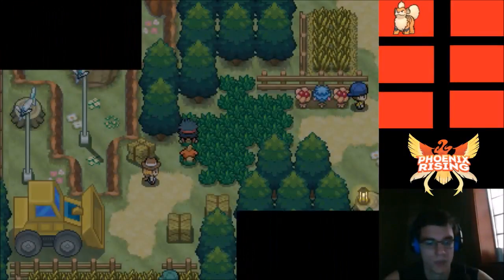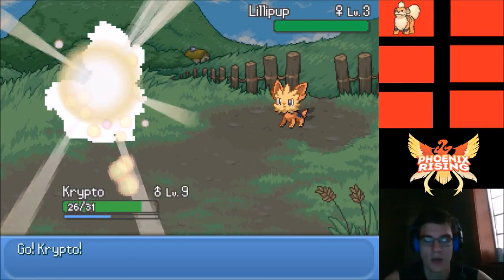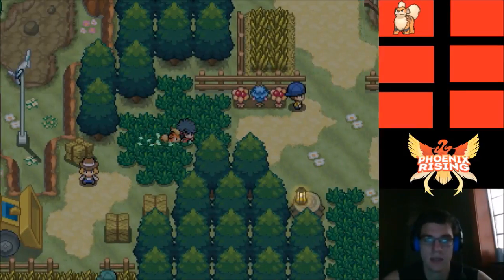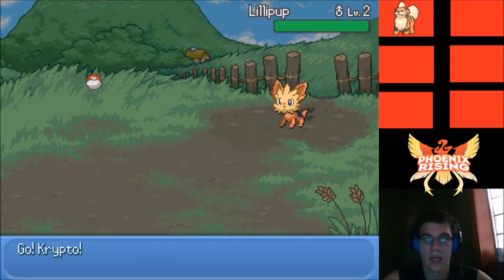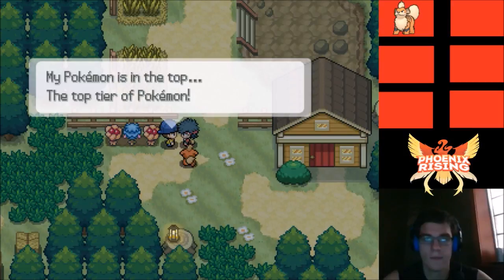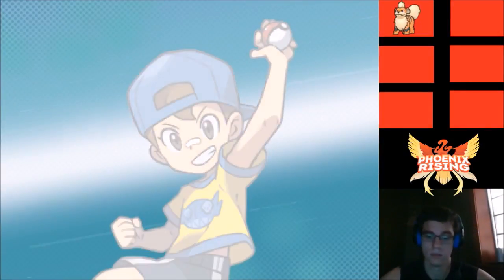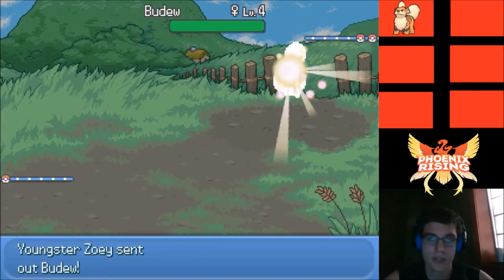Alright, run is back on. I'll catch something just to have it, but I don't plan on using it — I don't want a Normal type. The only good moves it'll get are Normal and Dark type moves, and Growlithe already has Bite. Let's battle this trainer if we need to, then heal up and see if there are different encounters in the corn.